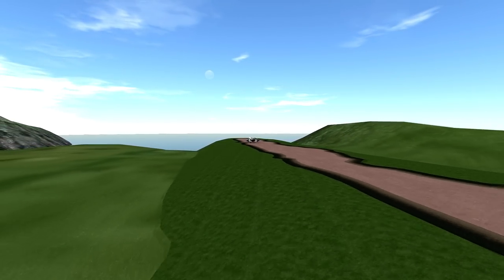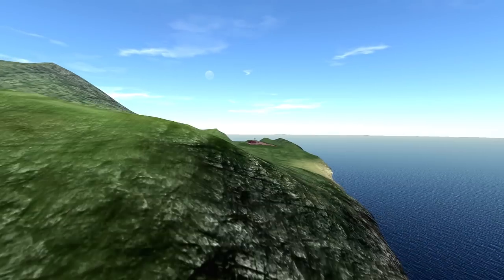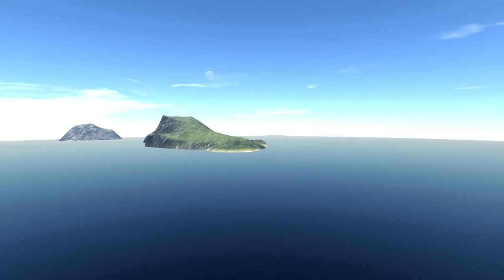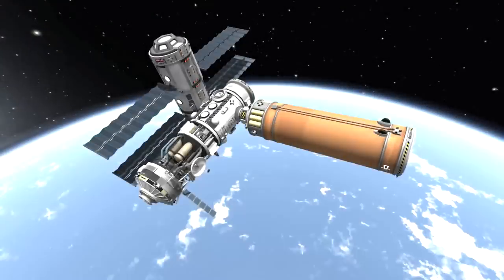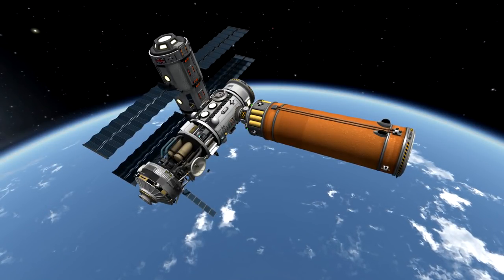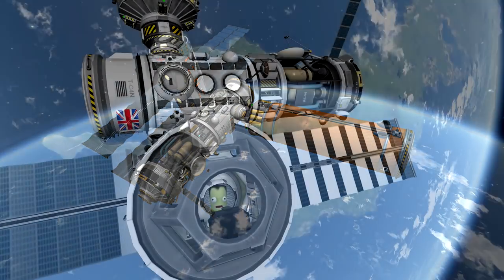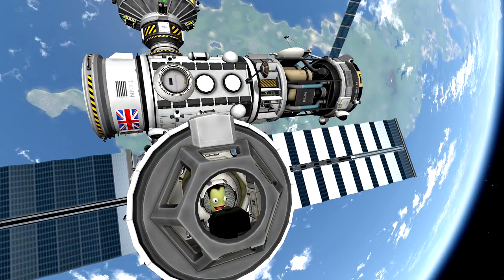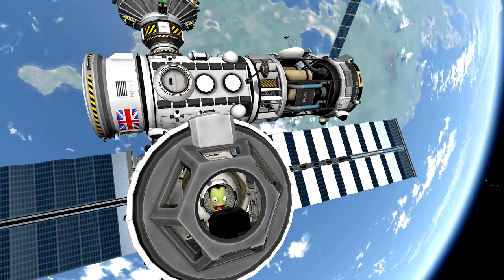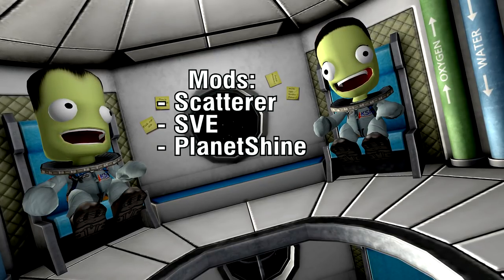That pretty much wraps this video up. We can do the nice cinematic zoom-out effect and then have a look at the space station itself in orbit properly this time. There you can see our science modules — we've also got a little shot of the observatory, a Kerbal chilling in there having a look at the view. And there's the other two chilling in the lab.